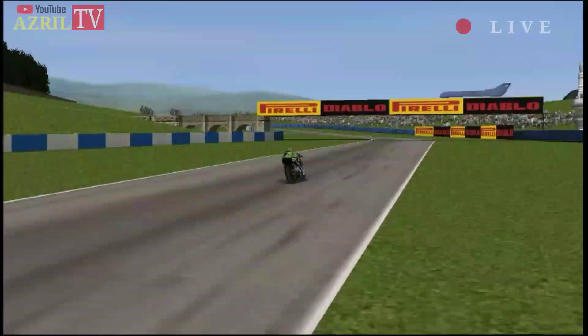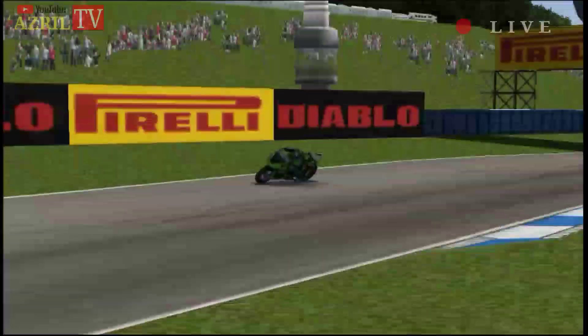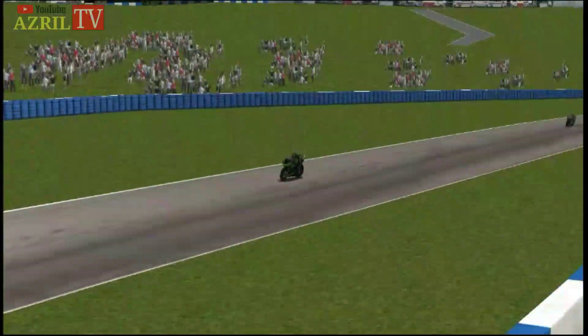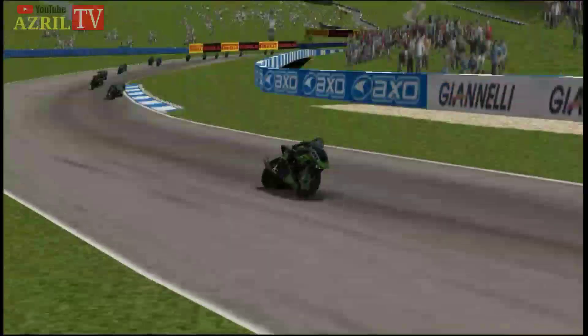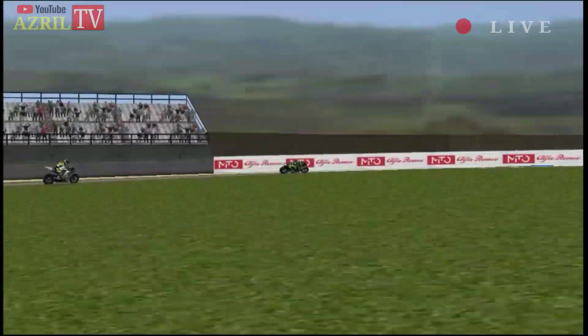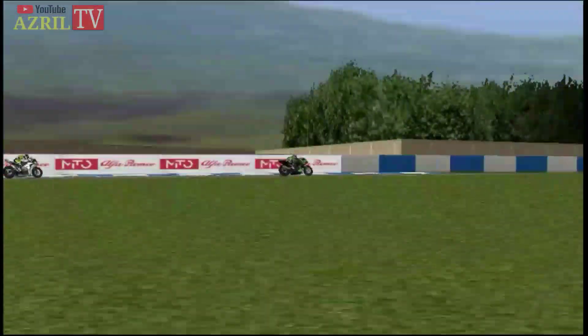Loris Baz has had a good start, he's up in ninth position. Michael van der Mark is up into tenth position from twelfth on the grid. What a freight train this is — on to the left on L12 — wow, where do you go? There's bikes all over the place. Sykes on the white BMW.